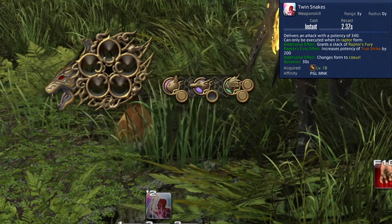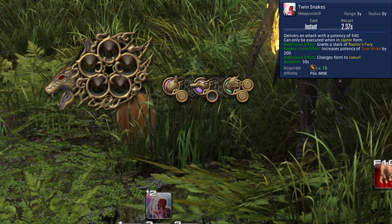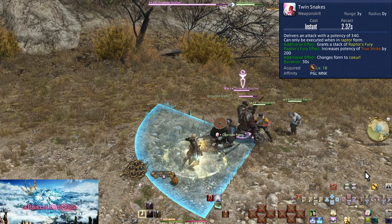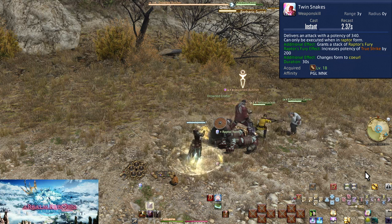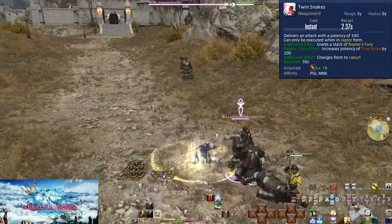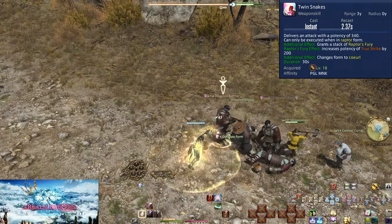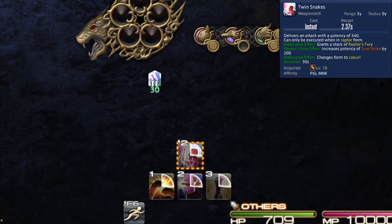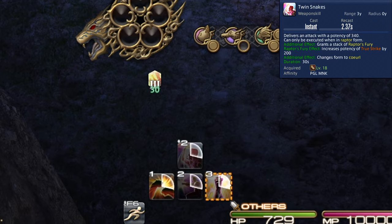Level 18: Twin Snakes, along with the Fury Gauge. Twin Snakes is a Raptor Form skill, pairing with True Strike — it too grants Curl Form. It does 340 potency of damage and grants Raptor's Fury, filling the empty circle under the Raptor icon. Raptor's Fury will boost True Strike's potency by 200, from 260 to 460, spending the stack. Every full rotation through your skills, you alternate between Twin Snakes and True Strike — start with Twin Snakes to get Raptor's Fury, then spend it on True Strike next time around. You can track this via the UI element or just watch your hotbar: if you don't have Fury, Twin Snakes will glow; if you already have Fury, True Strike will glow.